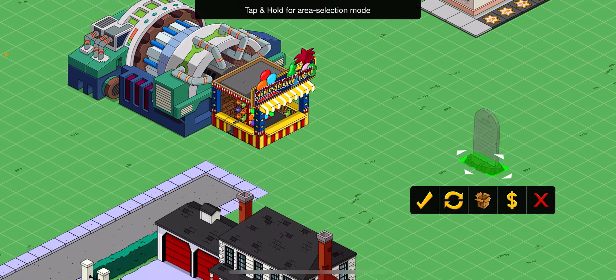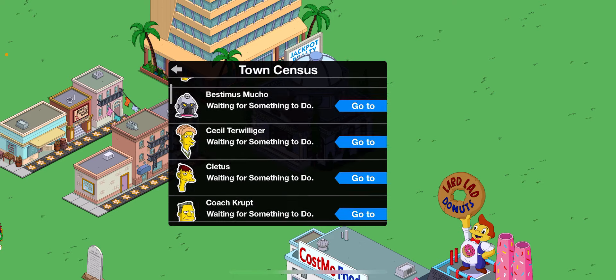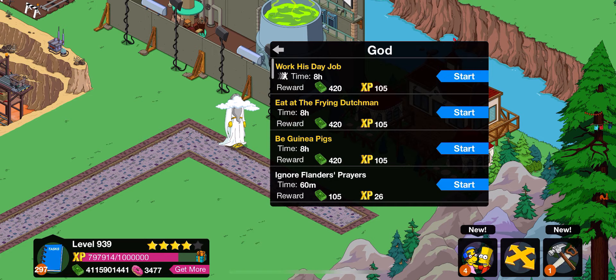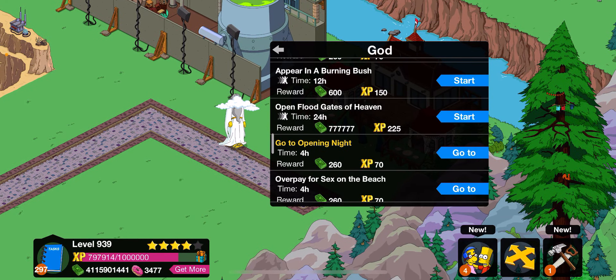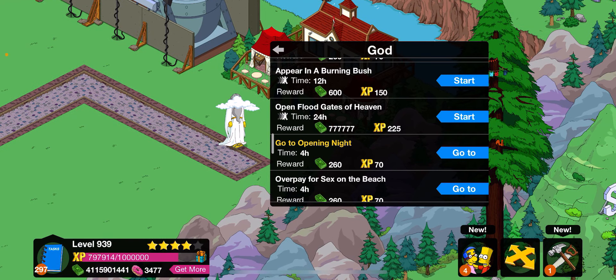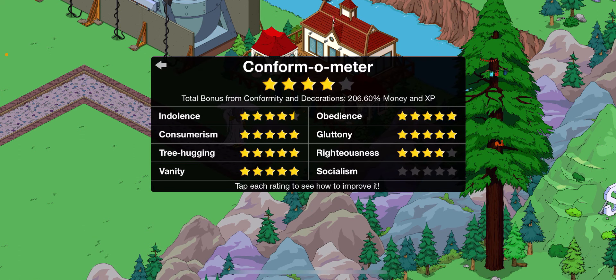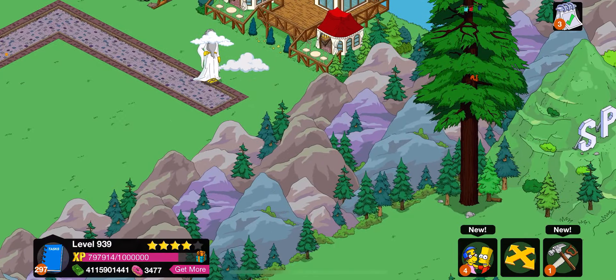Following on from this is God. Now this is going to sound daft, but let me just use this to find him. God will make you a lot of money - he literally has a job that gets you 777,000 cash every 24 hours. That is insane. All you have to do is start it, and not just that - your money and XP also multiply God's cash.